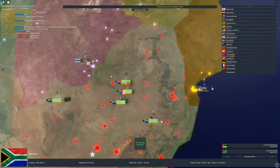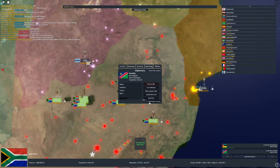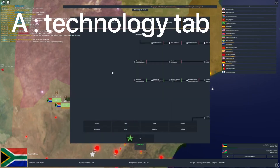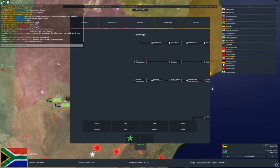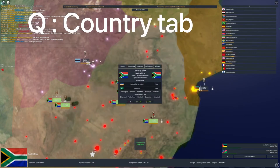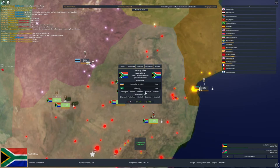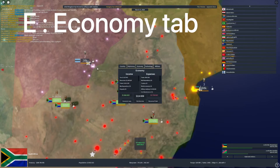There are a couple of hotkeys that are really useful to know. You don't want to always click on the flag and navigate through diplomacy — be efficient. Q is for country info: policies, ideologies, conscription law, and rankings. W is diplomacy, E is economy, and S is military.